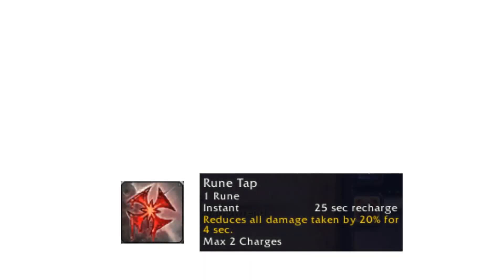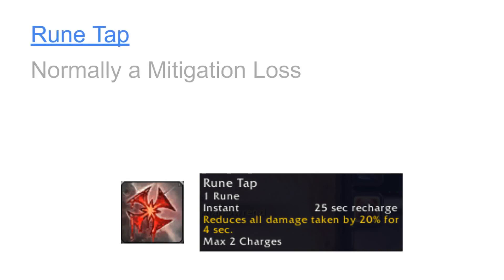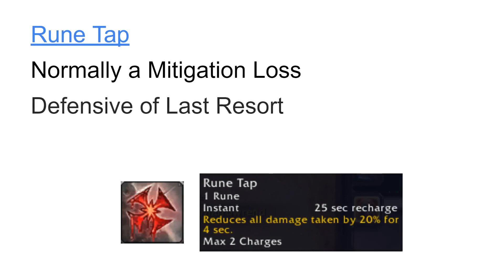Runetap looks like a simple defensive reduction cooldown at face value, but it is complicated by the fact that it costs a rune — a rune that you could have instead used on Heart Strike, which would have generated anywhere from 5 to 20 more Runic Power than Runetap will. This often means that using Runetap is an overall mitigation loss, in addition to being a damage loss. As such, it is usually the defensive cooldown of last resort that you will only be using if the short-term damage reduction is needed to survive burst damage.